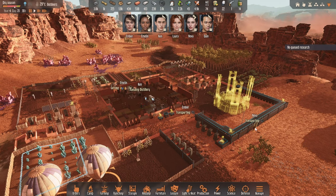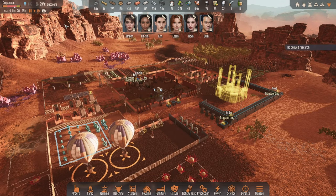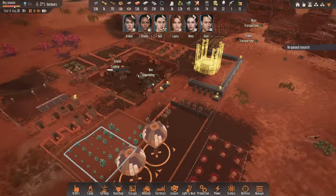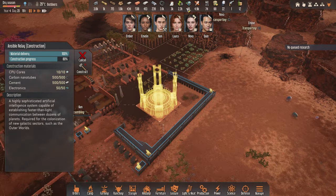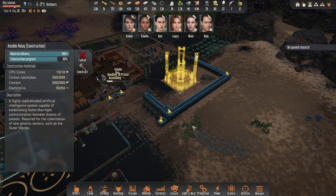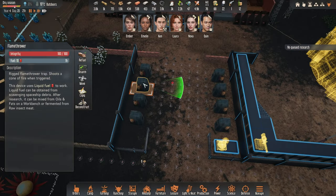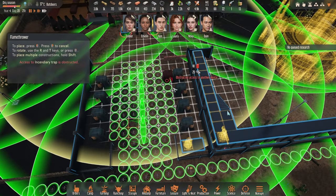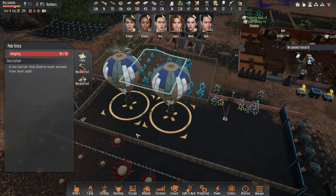Hello there and welcome back to another episode of Stranded Alien Dawn. Let's speed up the time real quick. We've done some upgrades between episodes — we've got all the resources in now and a few spare electronics in storage. In the main entrance we've got another row of flamethrowers, and I think we have everything pretty much covered. We're also starting to upgrade the wall a little bit.